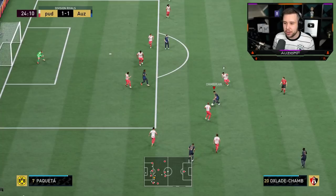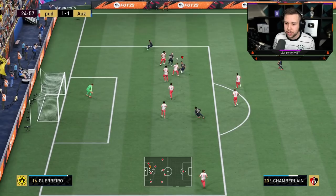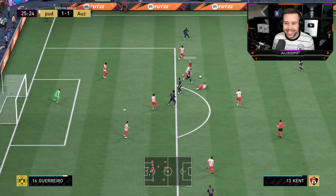Passing it into the middle — that pass wasn't meant to go down the line, but we got it to Chamberlain in the end. We could go for a finesse shot but I want a shot inside the box. Look at his dribbling — the little tight touches he's taking are so nice to work with.